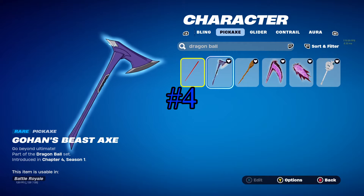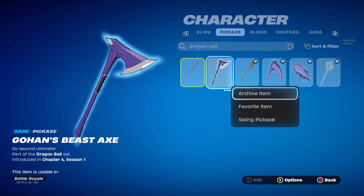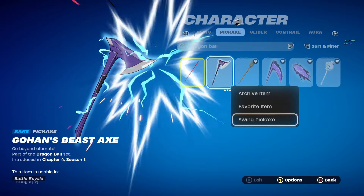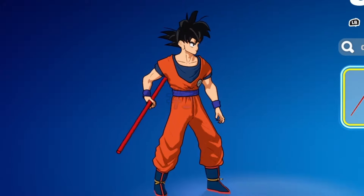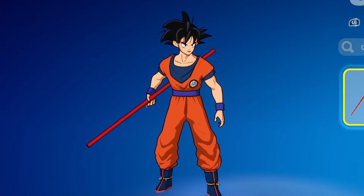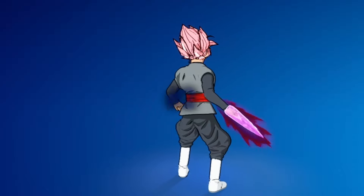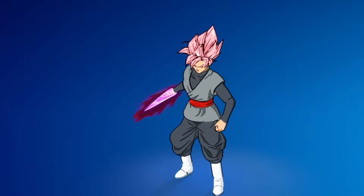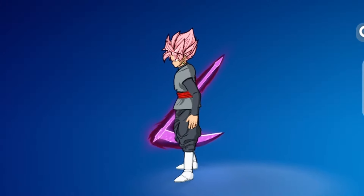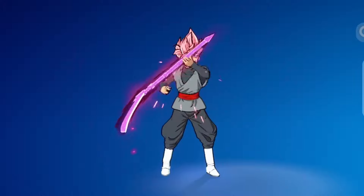Number four, we have Gohan's Beast Axe. Before you say this thing doesn't exist in the movie and Gohan never used the axe - you clearly haven't watched the movie, because right here he is using his iconic Beast Axe. It has good effects, but yeah, it's kind of stupid. Number three, we got the Power Pole - just the definition of clean. It's perfect, goes well with a lot of skins, but it does lack in the effects department. And that's why number two is the Key Sword - very cool, Goku Black used it a lot. And of course, number one is the Key Scythe. This thing is way too awesome - it's huge, has great effects, looks amazing. Ten out of ten pickaxe.